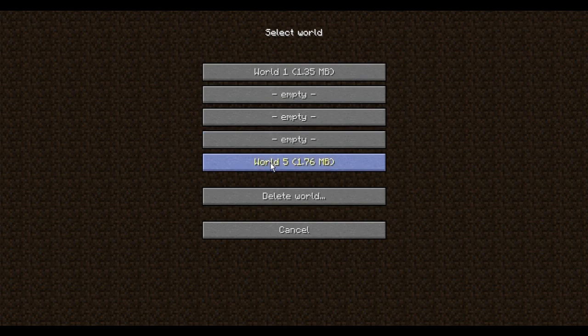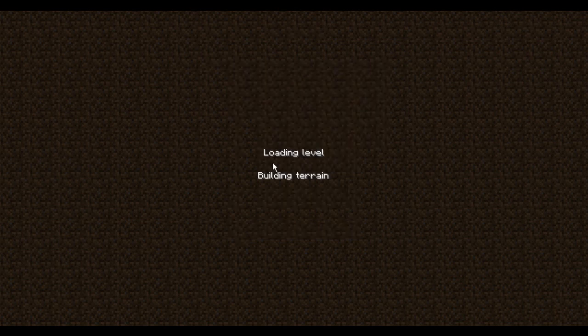So let's get back to where we were. We were on World 5, I believe. And it'll still be nighttime — darkness — and we have no coal, so we have no torches. So that'll have to be something we look for in the day. But I've got a few things we can do in the night while we wait.